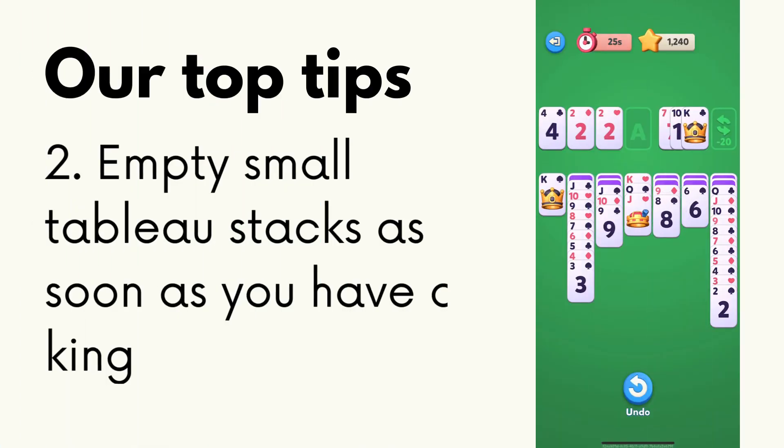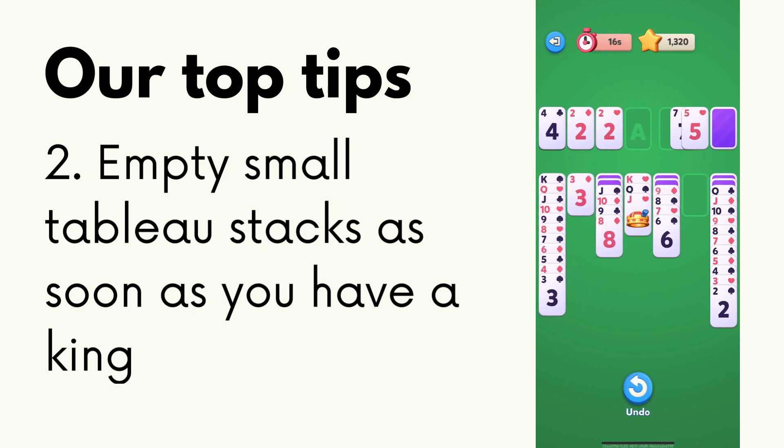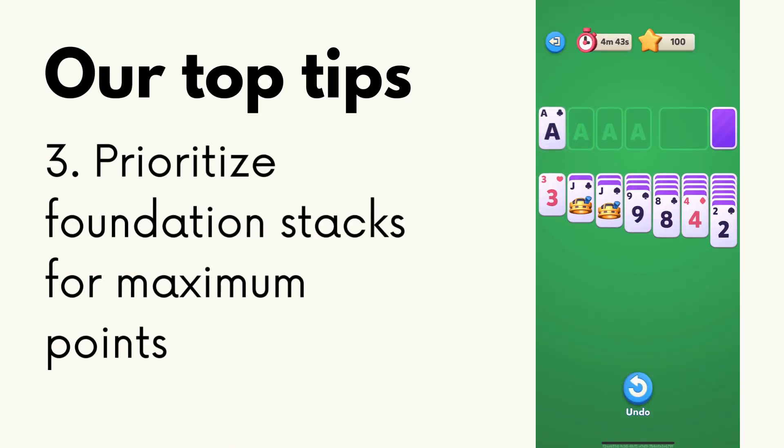My next tip is a general Solitaire tip: empty small tableau stacks as soon as possible once you have a king. Kings are the only cards that can fill an empty tableau stack, so if you have a king anywhere else, make emptying a stack your top priority. My third tip is to prioritize your foundation stacks — you'll be awarded the most points for adding cards to your foundation stacks, so keep that in mind as you play.